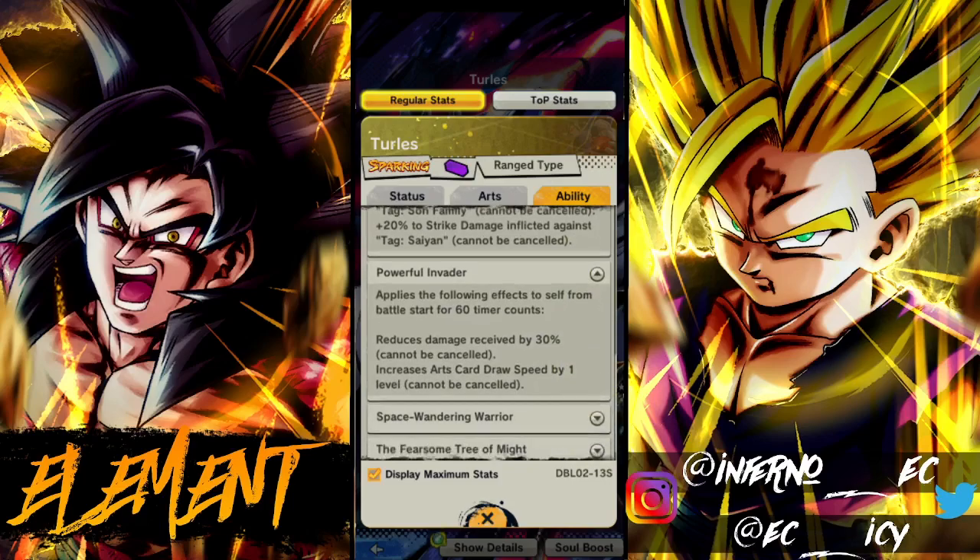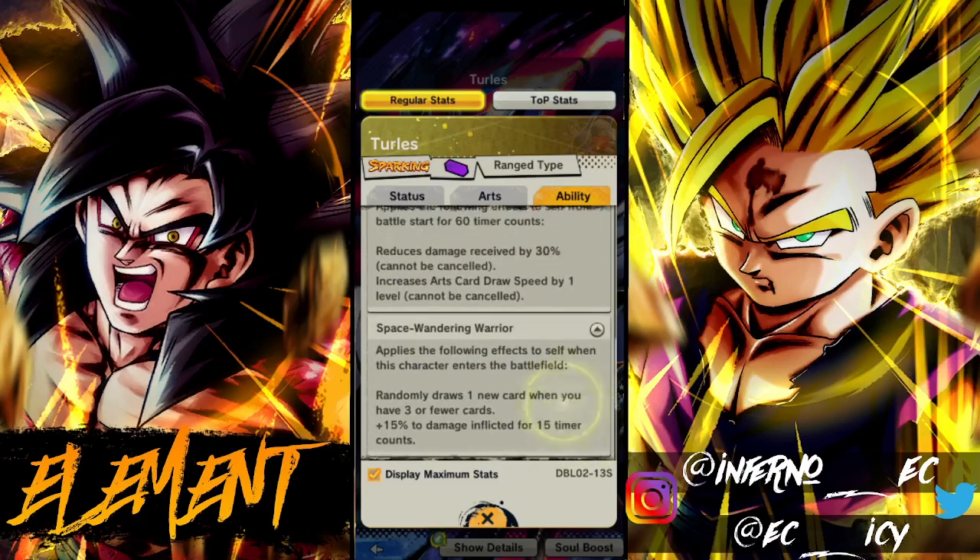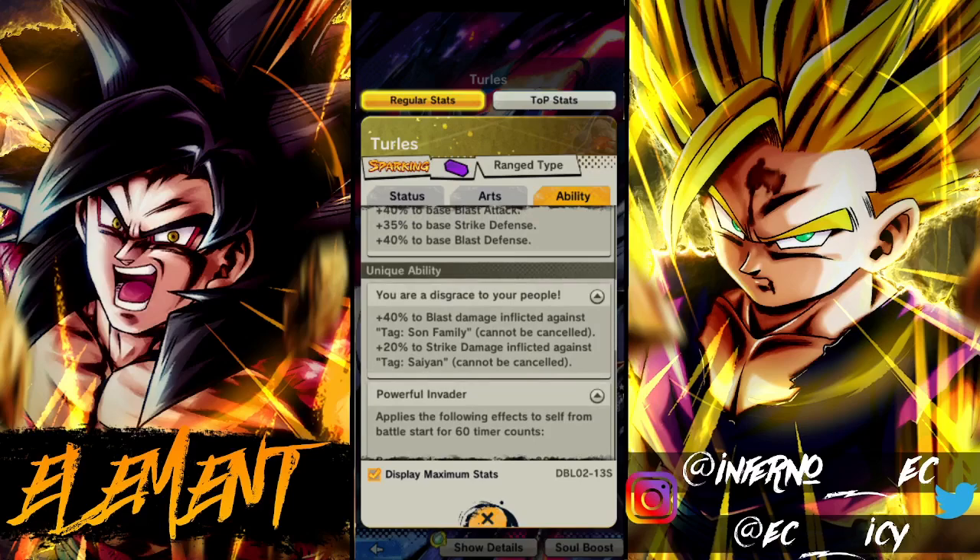Now for the unique abilities. First one: 40 to blast damage against Son Family and 20 strike damage against Saiyan — so you're getting 60 damage if there's Son Family and Saiyan, meaning any Gokus are immediately taking 60 more damage. I don't know why they gave him 20 to strike damage when he's a blast-focused unit. This unique would have been better if it was just damage inflicted instead of blast damage or strike damage specifically.